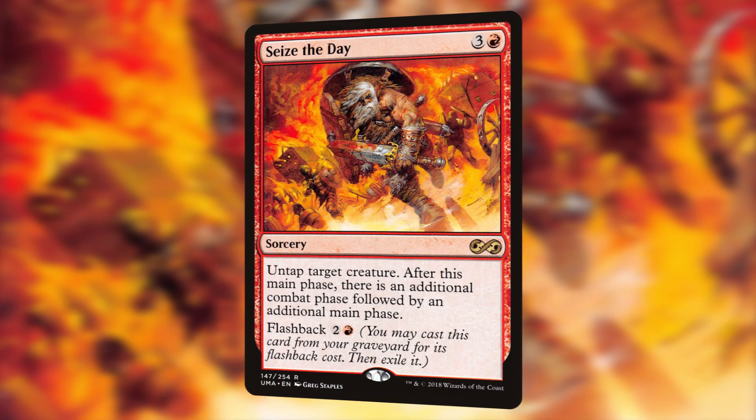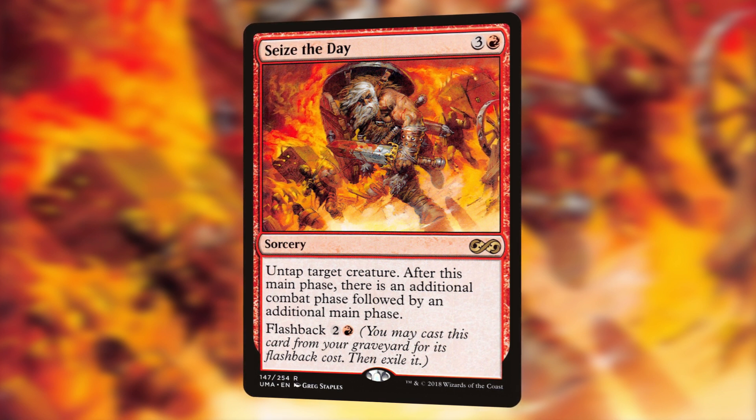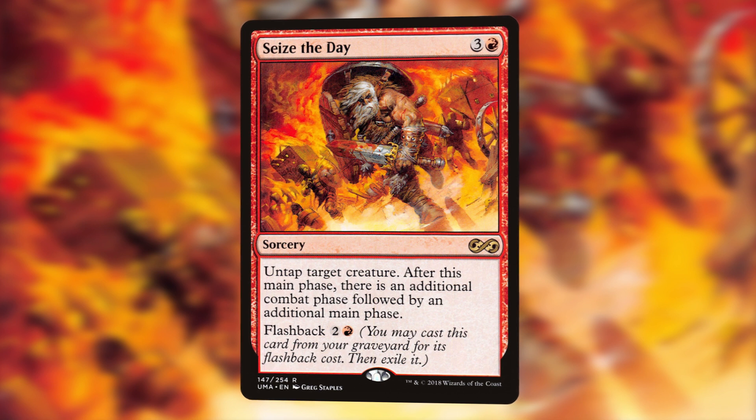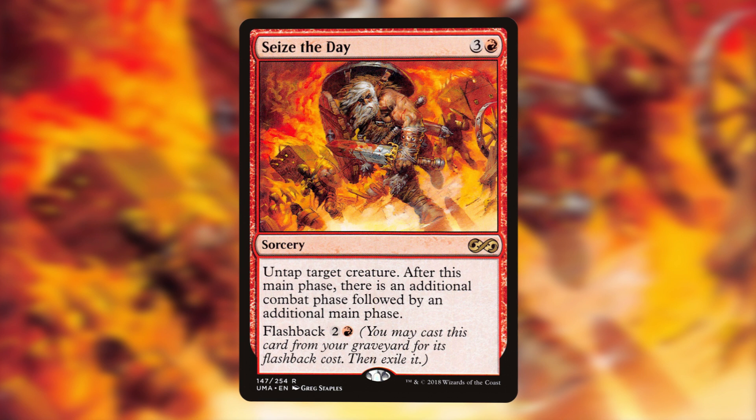Up next is Seize the Day. For 3 and a red, so for 4 mana, we get a sorcery that allows us to untap target creature and then gives us an additional combat phase. We can also play this card again from our graveyard by paying its flashback cost of 2 and a red, then we do have to exile the card after that. First printed in Odyssey, this card essentially gives us 2 extra combat phases for 7 mana.